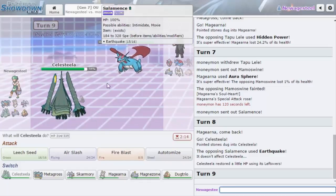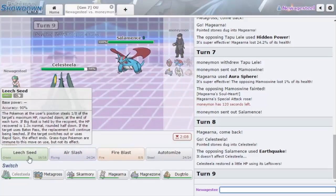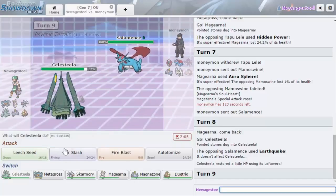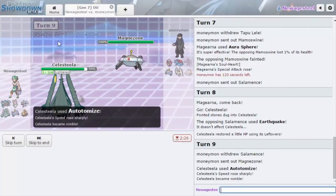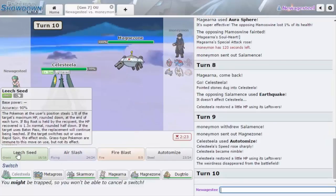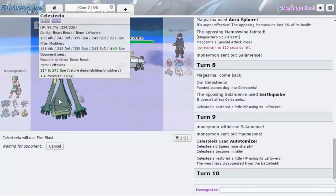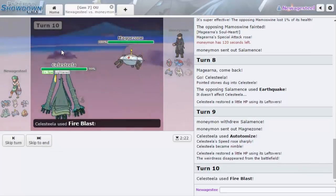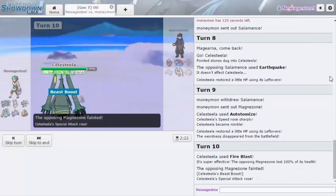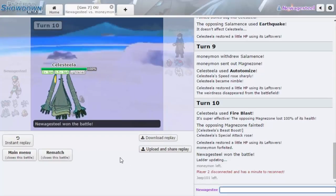His Magnezone would ideally be faster than me, so I think I want to go for Autotomize expecting him to go Magnezone — I just want to be able to hit this thing with Fire Blast. Celesteela, look at that Special Attack — we're gonna do some damage right here. Oh my gosh, it knocked him out! I didn't know that was gonna knock him out — we might just sweep with Celesteela! I love Celesteela.